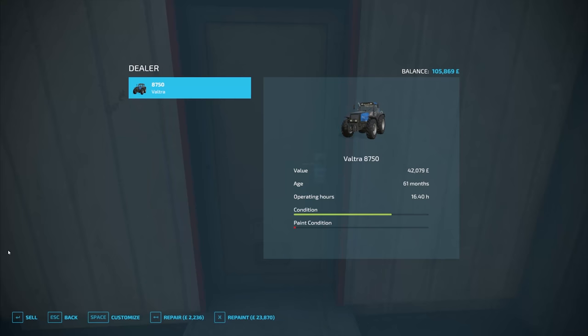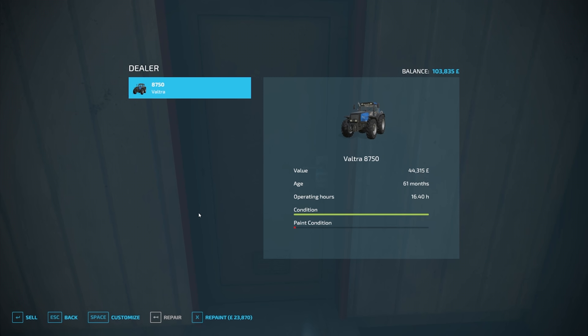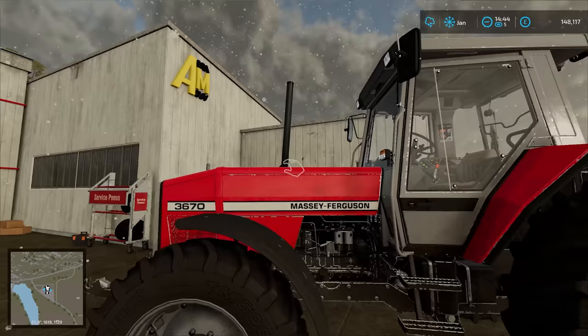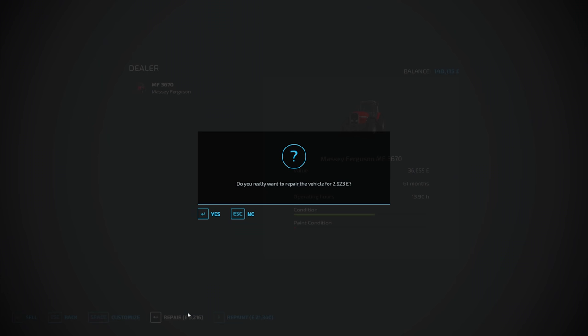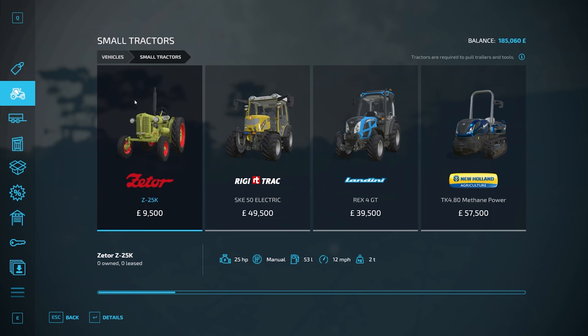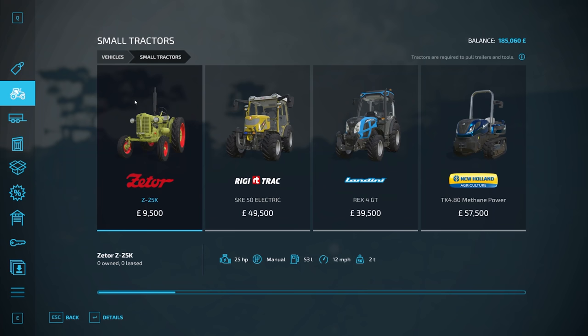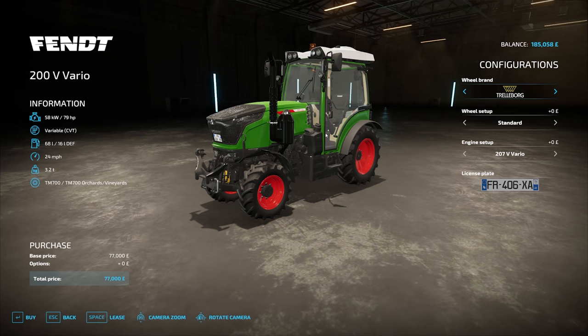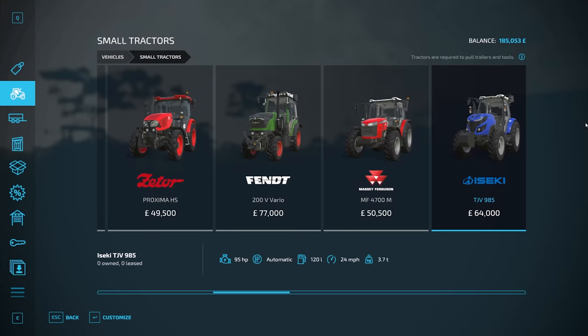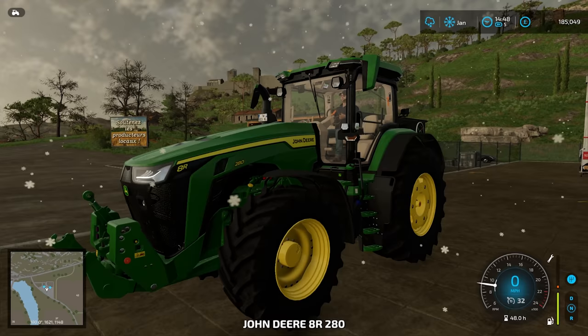These tractors are depreciating and wearing out, so we'll repair and sell them. The Massey Ferguson at £44,315 — not bad. And this tractor which has done almost 14 hours with us — a very nice tractor — just getting rid of it to free up space and get something more appropriate. Almost £40,000 back — worth doing. We still need to get a Fendt vineyard tractor for the olives and a smaller yard tractor. For today though, we have the John Deere — I can't believe we've managed to afford an 8R 280, and we have £185,000 left.